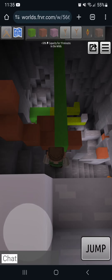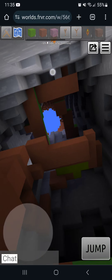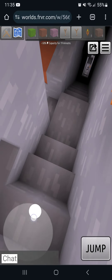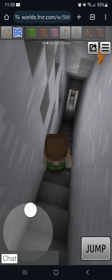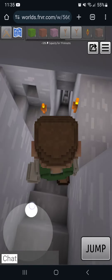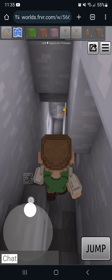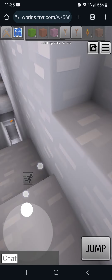I built all these platforms over the edge so I could drop down in a spiral form — from that platform to that one to that one. Eventually I just made a staircase, which is a lot easier. But if you run down staircases too fast you can get hurt. I'm bouncing my head off the ceiling which is slowing me down, and I've gone so deep it's crazy.